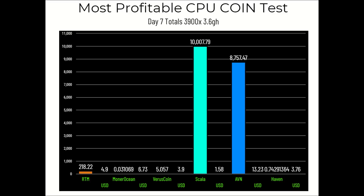Full seven-day totals: Raptorium 218.22 coins for $4.90. Monero Ocean 0.031069 XMR for $6.73. Virus Coin 5.057 coins for $3.90. Scala 10,007.79 coins for $1.58. AVN 8,757.47 coins for $13.23. Haven 0.742913 coins for $3.76.